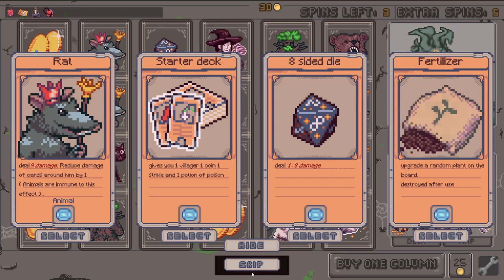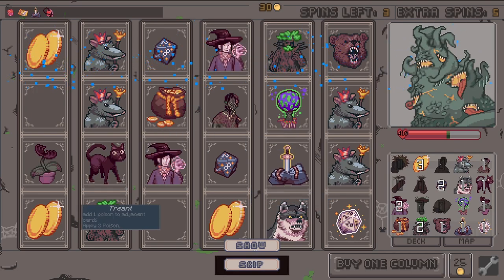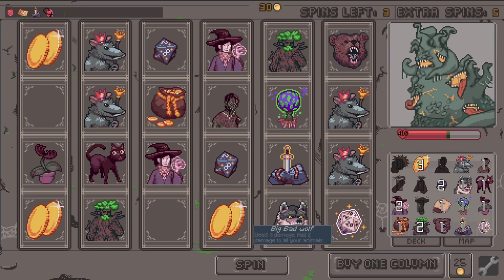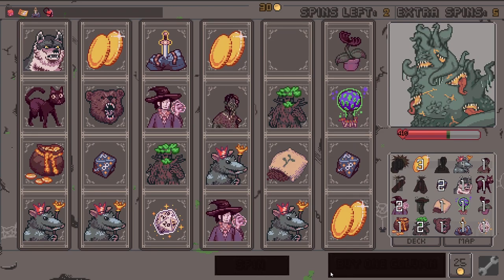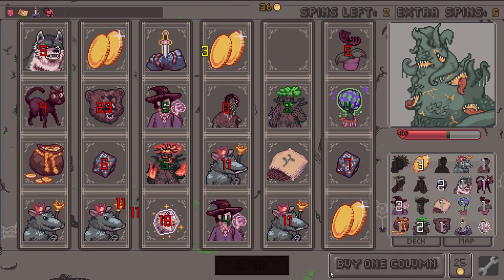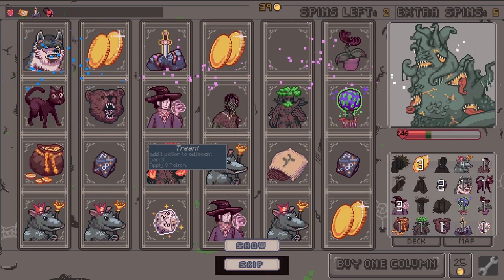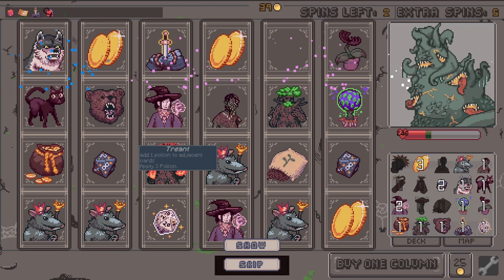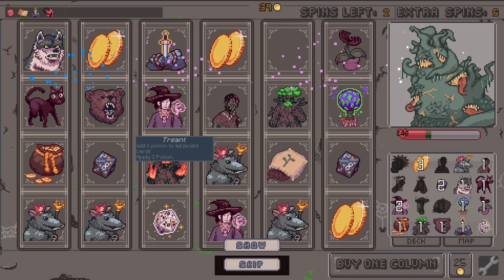Look at the health bar here! Another rat fertilizer — I want the fertilizer so we can see how these get upgraded! I'm so excited to see this. Fertilizer, shaky shaky! I wanted to see — one poison to adjacent cards, apply three poison. Did it not get upgraded? I don't know, but it looks fun.